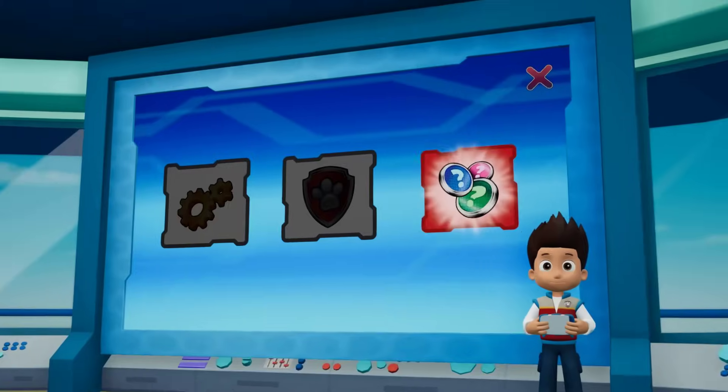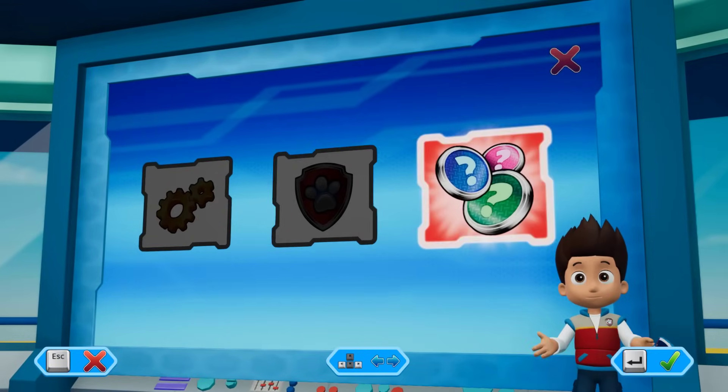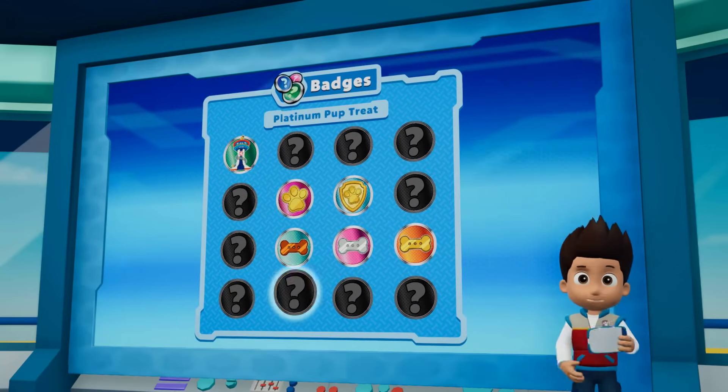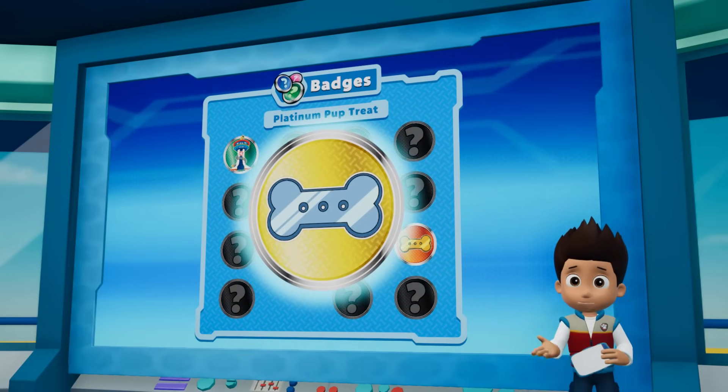Let's roll! You earned a new badge! Pawesome! You can look at your badges here. Here are all the badges that you've earned. You unlocked this badge by earning a platinum pup treat on any rescue mission.